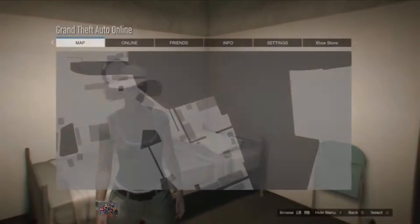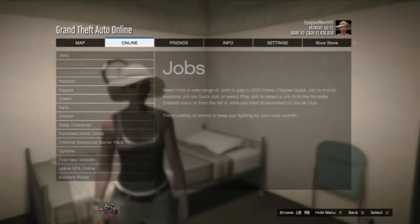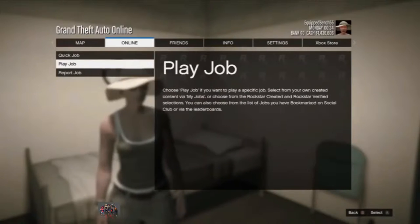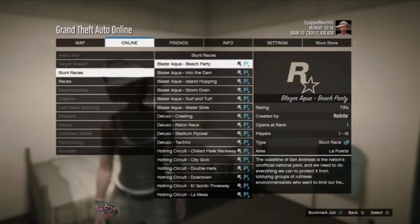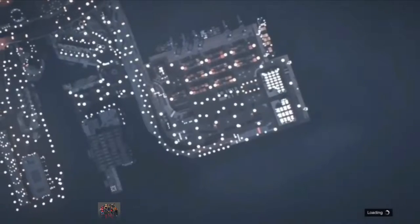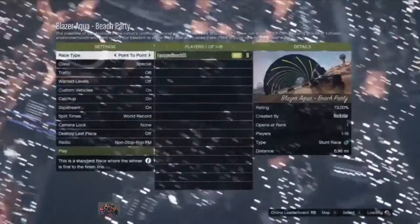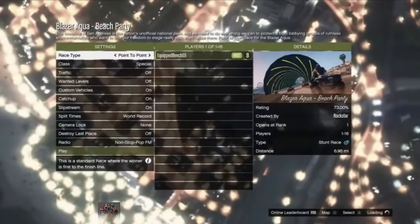As you can see, my friend is in a solo session. From here, your friend needs to go online, go to jobs, and start a stunt race. He simply needs to go ahead and start a stunt race, and from here he needs to wait on that screen.